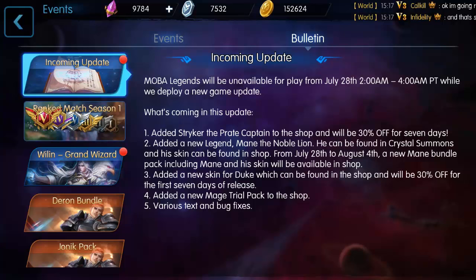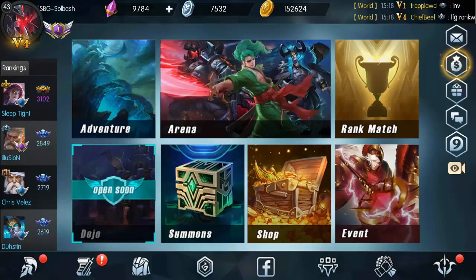What is up guys, it's Soul Bash, we are back again today with some more information on Mobile Legends. They do have an update tomorrow night or early Friday morning depending on your time zone — it will be down for about two hours. They're going to add Striker into the shop where you can buy him, he'll be 30% off for seven days. A new legend is coming out, Maine the Noble Lion. Also a new Duke skin will be added into the shop for 30% off for the first seven days, a new mage trial pack, and of course some text and bug fixes.